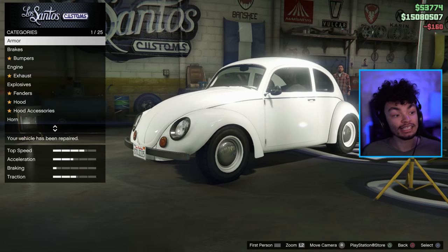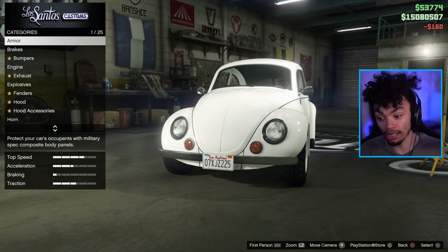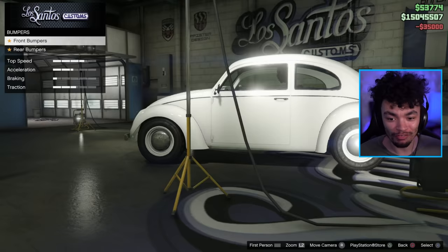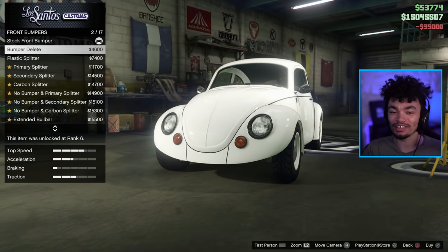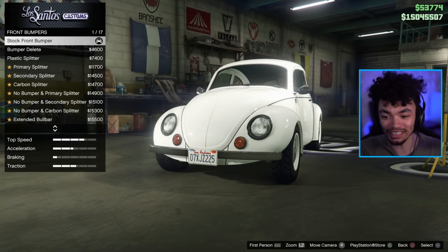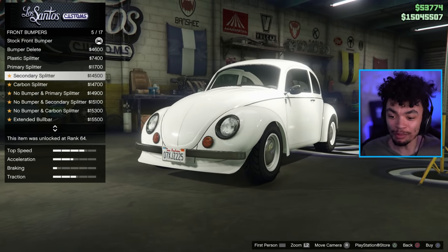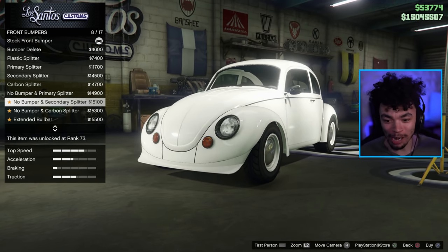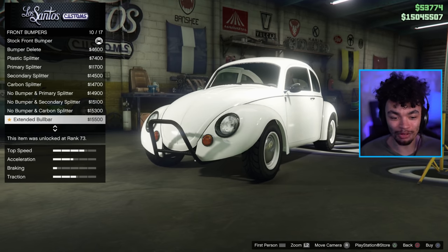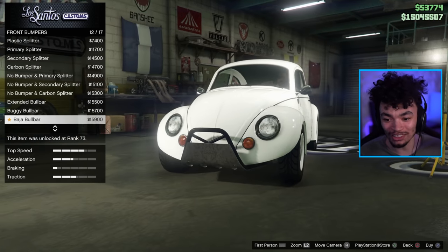I'm gonna make this thing beautiful. You're gonna be like, damn, I need to subscribe to this man because he makes the best GTA car. We're not gonna do the armor, we're gonna do the brakes. To start off, we're gonna do the bumpers. We've got the bumper delete — it looks so good, it makes it so much nicer. The big stupid bumper on the front ruins it. Nice little primary splitter, secondary splitter, we've got a carbon one, the extended bull bar, and the boogie bull bar. This is awesome.